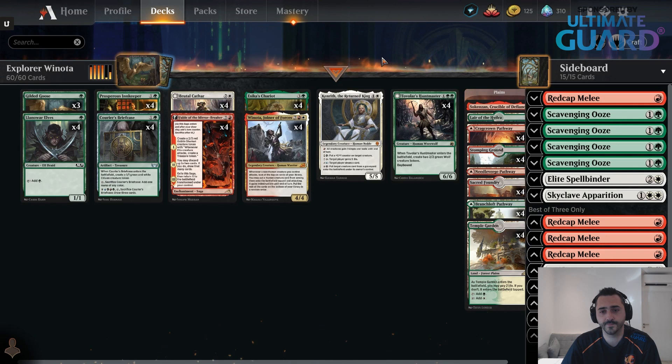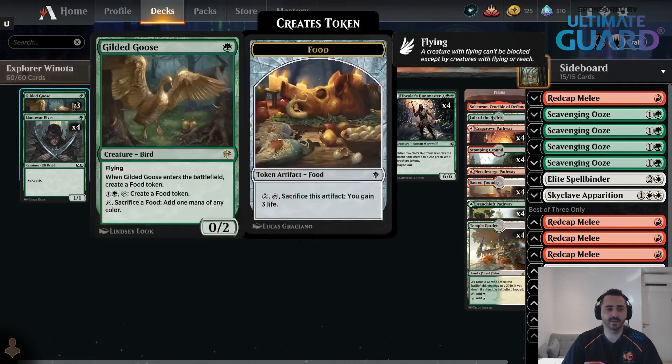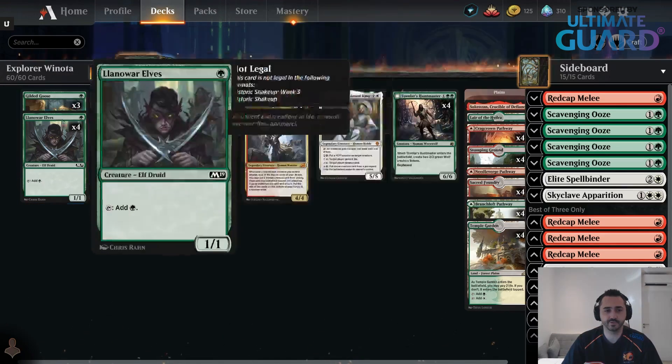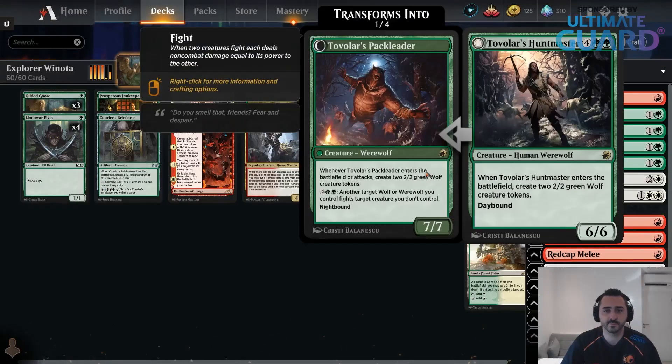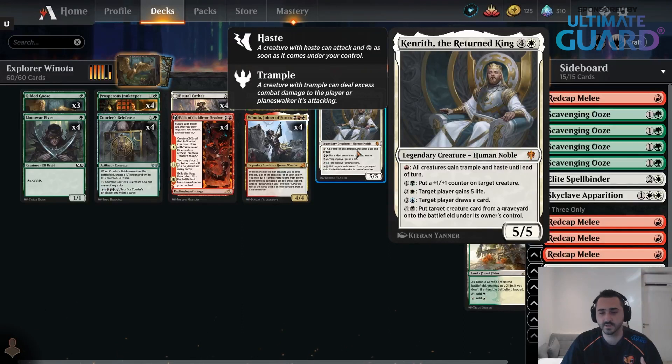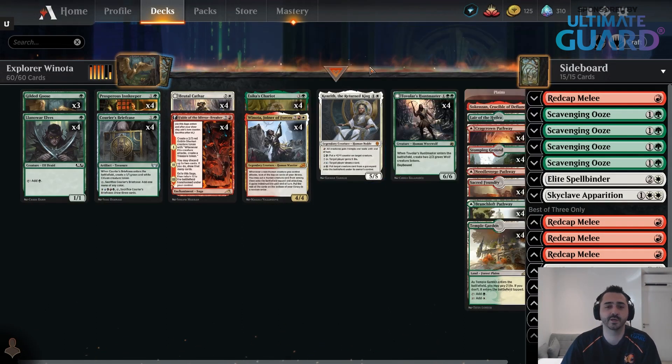I think this deck is a lot better in best of one, because you don't really want to sideboard. Your deck is a sort of machine that needs all the enablers — all the creatures that produce mana and treasures and are non-humans to trigger Winota — and then you need the payoff cards. You need the Tovolar's Huntmasters, you need Kenrith. There's another version with Blue that plays Agent of Treachery, so you can't really sideboard too much.